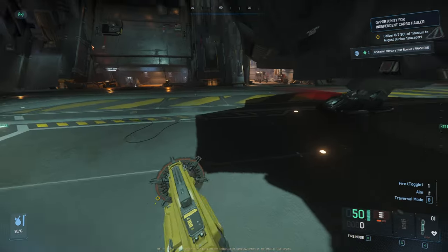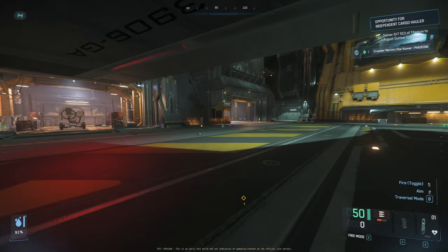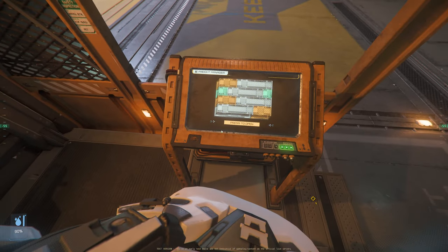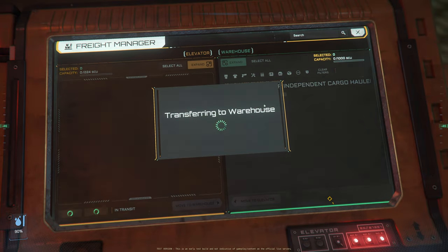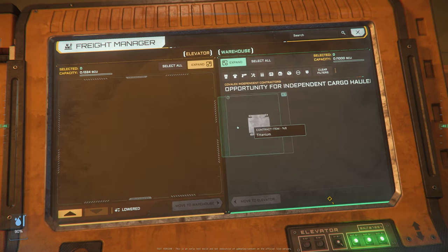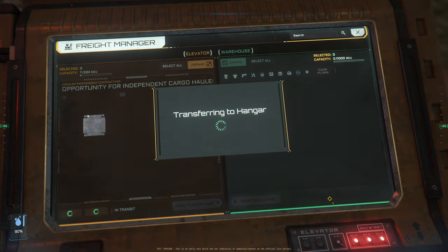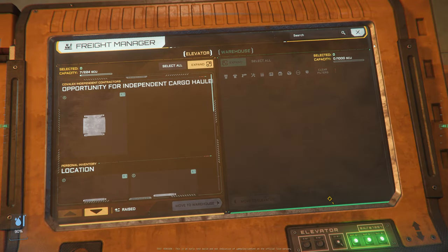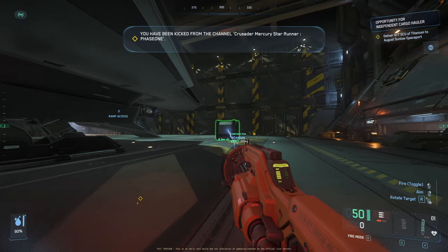All you need to do is head over to the freight elevator. You interact with it, send it down, and you should see the commodity is already sitting there waiting. This is it right here — drag and drop, that's it. Send it back up. This one box represents the package of seven SCU worth of boxes.